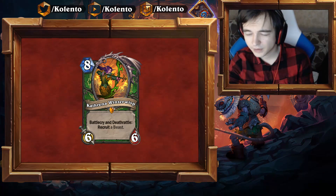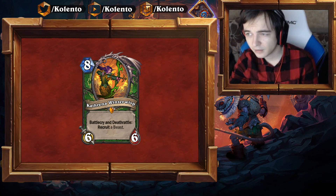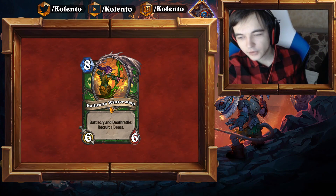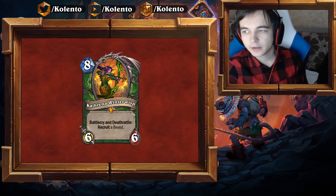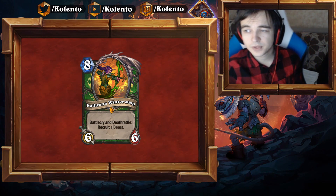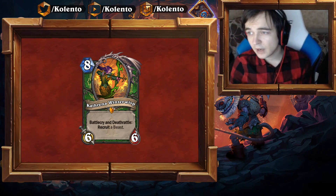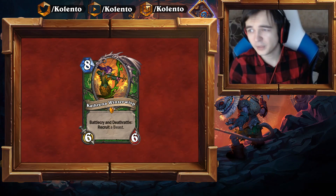It has synergy with Corpse Widow — the 5-mana 4/6 that makes Deathrattle cards cost less. If you play Corpse Widow and it doesn't get removed, you can play Kathrena on 8 for free — that's very good. Don't forget about Barnes — you can get Kathrena from Barnes and play Big Hunter. For an untuned Hunter deck it already seems like an okay fit, and if you tune the deck a bit it becomes even stronger. Hunter as it is right now is bottom tier and needs more cards, but Kathrena is probably what Hunter was looking for.